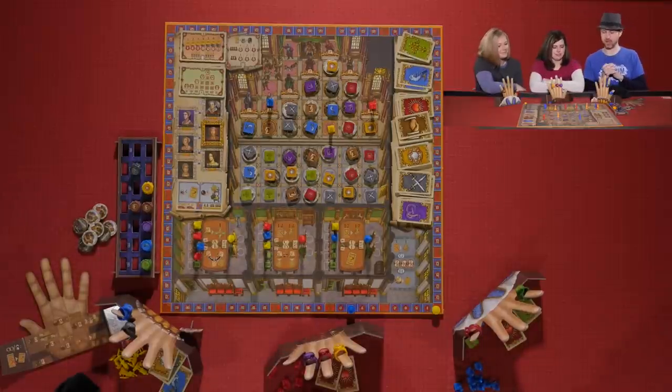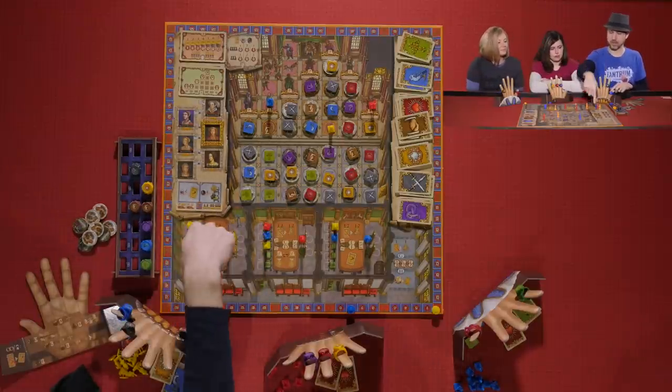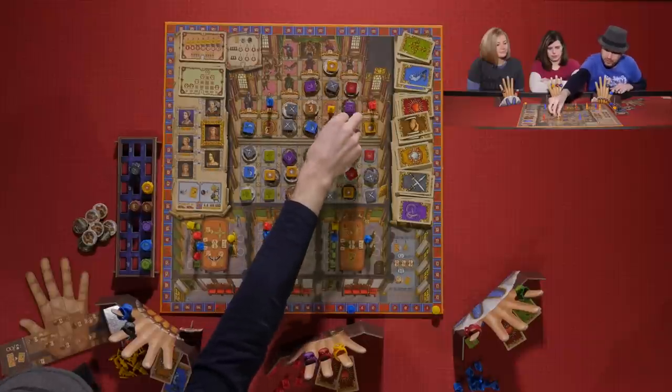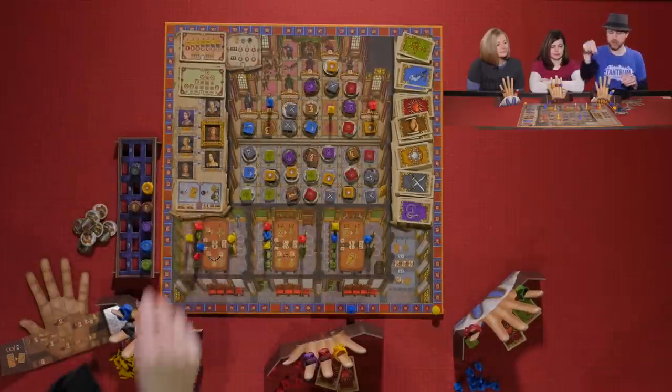As first player, Kevin activates a courtier using the A power with his blue ring and moves up one. He discards his black token to switch spots with Melissa.